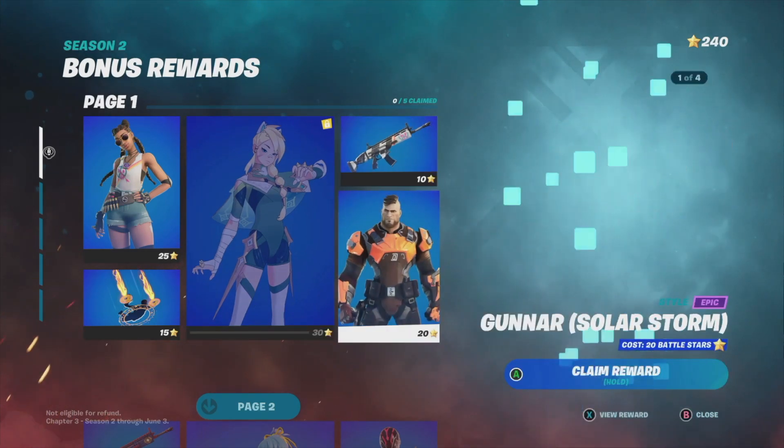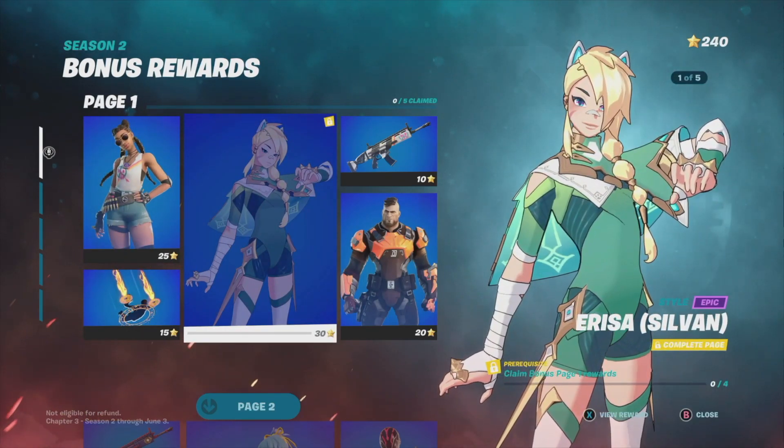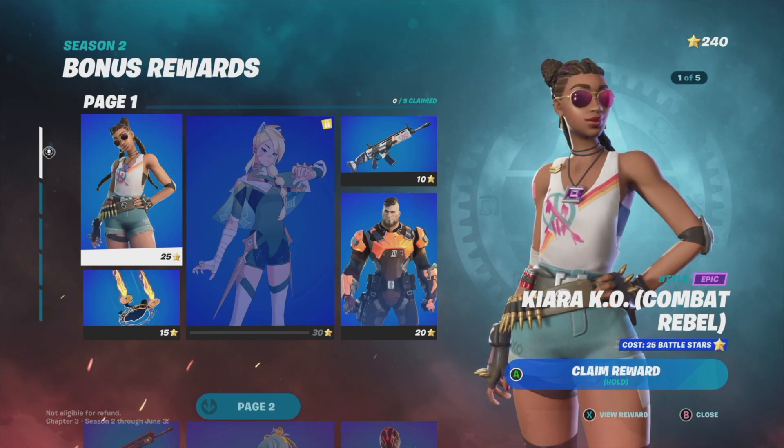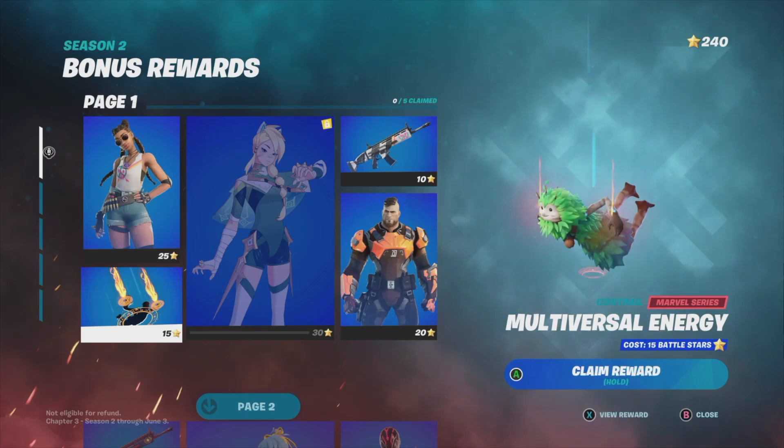The same thing goes for skins. For example, in order to unlock this awesome skin I need to claim all the other items around it before I can proceed to get that skin.